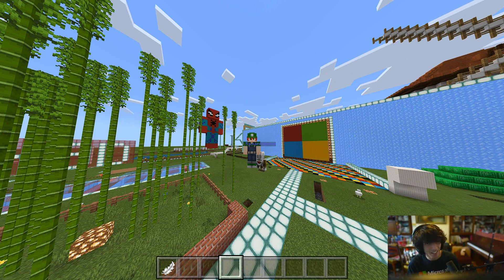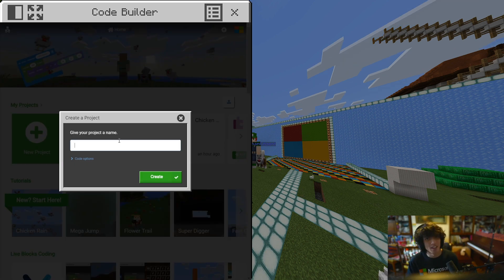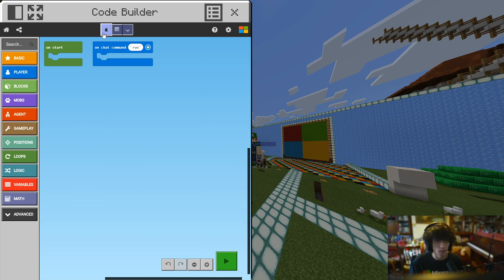Click C — C for code on your keyboard — and over here you will have your code builder. Your code builder is your way to create cool projects. If we go ahead and click new project and give our project a name, type in the name of your project. So this will be chicken rain, because I want to make it rain chicken. We have a new code builder window with an on start and on chat command run block in our code. So this is block coding, and if it's not on block coding, you can switch it to block coding over here with this option.